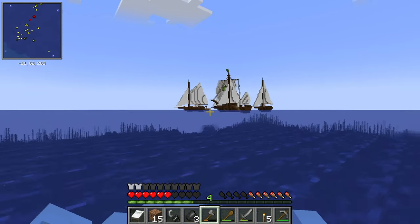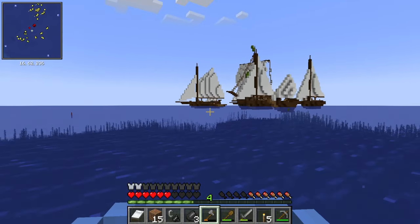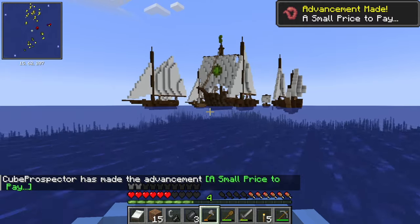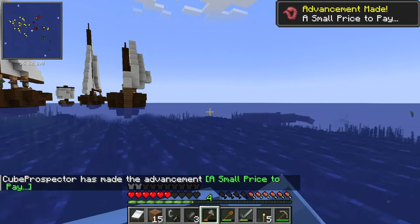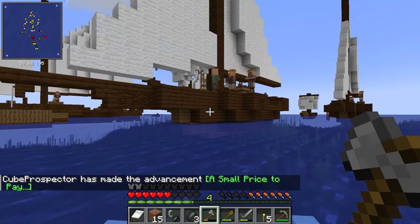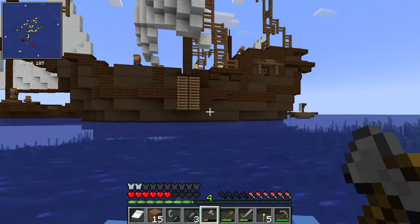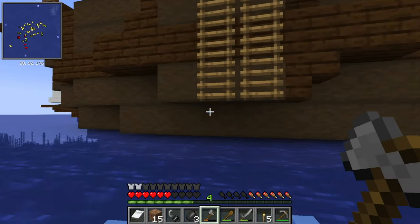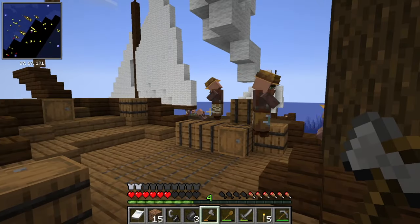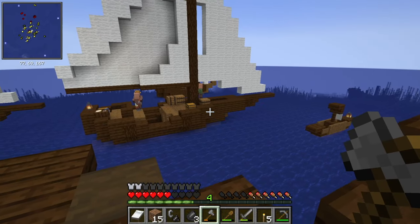We've just been going east. And what are these? This looks so crazy — just a bunch of boats! And what's floating out here? I don't know what we just picked up, but it was something weird. This looks awesome — and there are villagers on them? Are you serious? It's like a floating villager village! Can I jump up here? This might be the coolest thing I've ever seen. I didn't even know this was a possibility on this map.